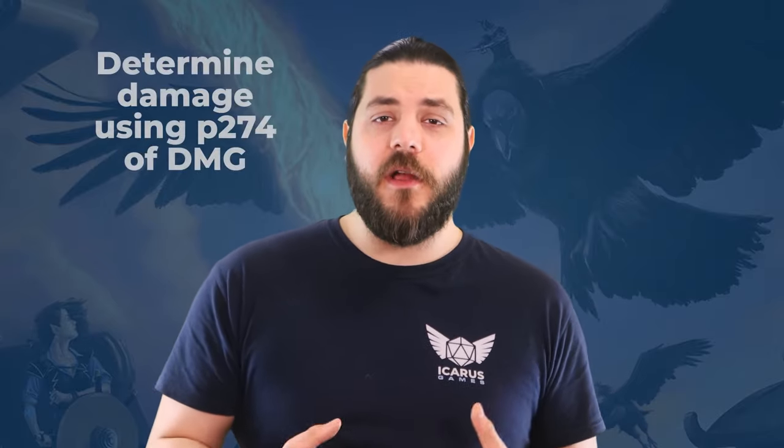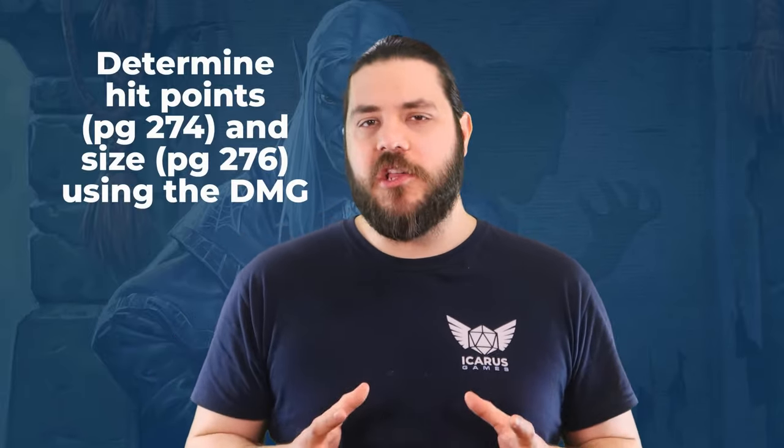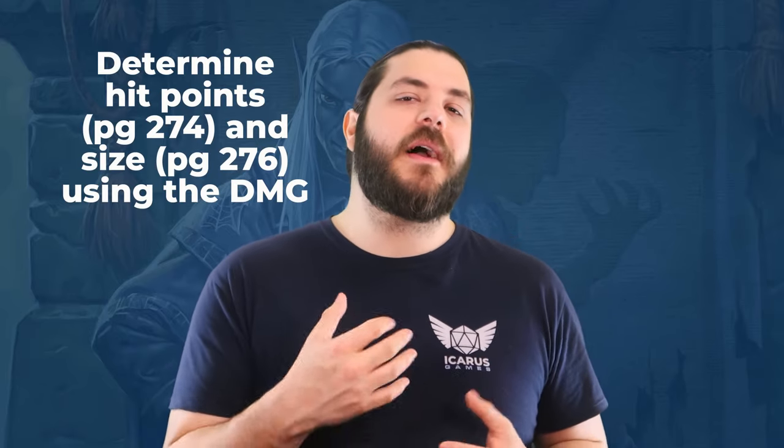Next we want to think about damage and health. The table on page 274 of the DMG tells us how much damage we need to be outputting for a CR 10 creature, which is about 63 to 68 damage. Our monster will have multi-attack with 3 attacks, so we divide 63 by 3 for a result of 21 damage per attack. It's okay if you're a little off with these numbers, because factors like reach, number of attacks, damage type, and so on are going to come into play. For HP, the table on page 274 gives you a HP range based on CR, and the size table on page 276 tells you what hit dice to give your monster. We want our monster to be gargantuan in size, so we're going to be working with a d20. We just figure out how many d20s we need, along with a constitution modifier, to end up in that HP range. Don't sweat the minute numbers too much — CR is a deeply flawed system, and even among published monsters there's a lot of variance.